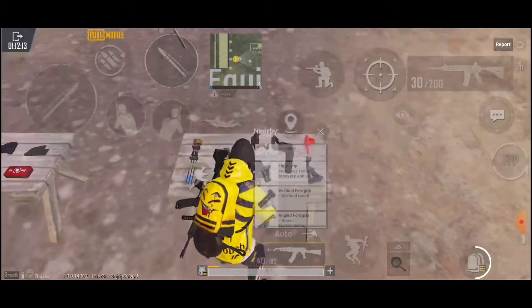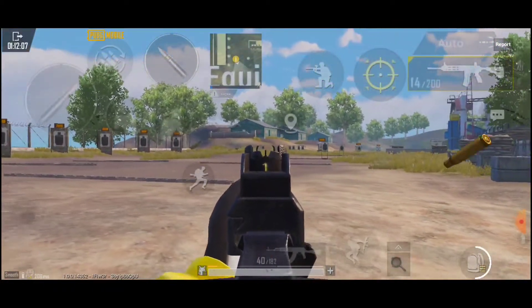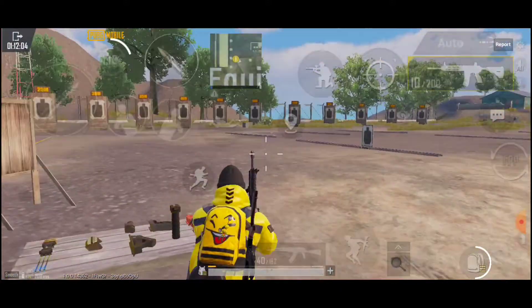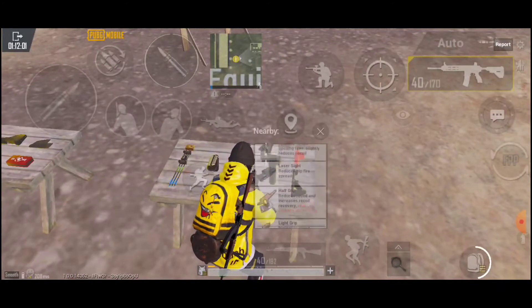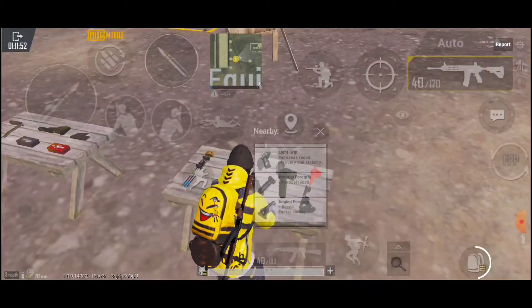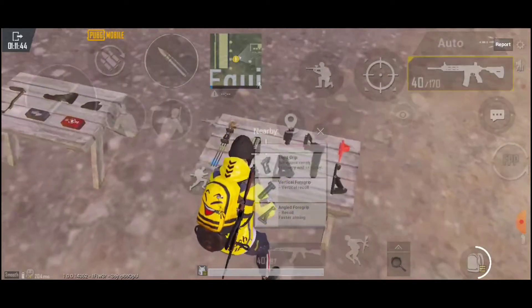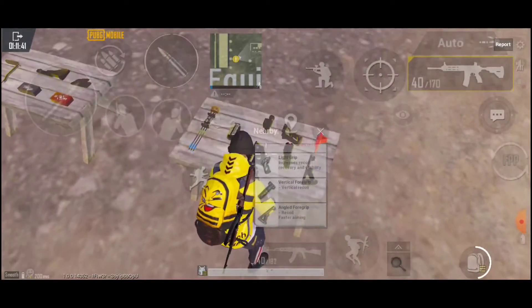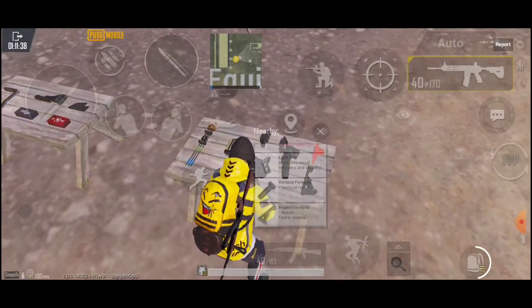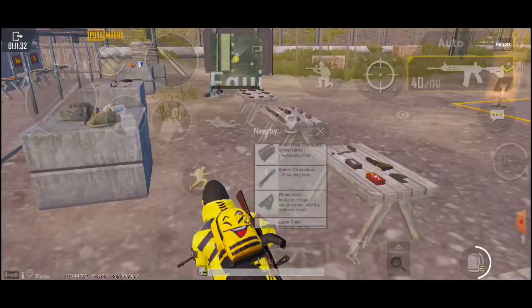The light grip increases recoil recovery and stability, so it's actually best for single-tap fire. When you tap fire it's probably the best grip for that job, but it really hurts all other criteria, so unless you're planning to use only single fire, don't use this grip. The angled foregrip I don't recommend at all — it's just not good overall and only slightly reduces aiming time. If you want to reduce aiming time, you're better off with the thumb grip.